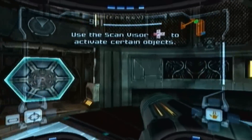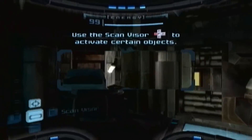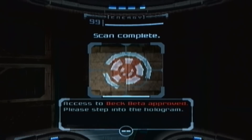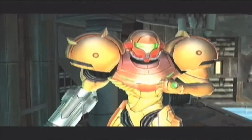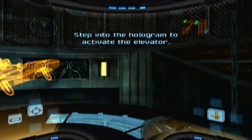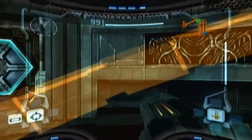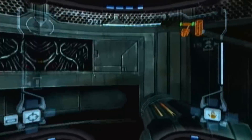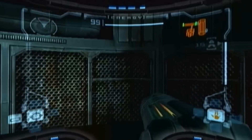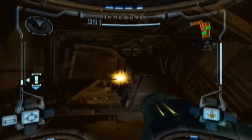Use the scan visor to... so I need to activate certain things. Duh, obviously I did that before. I'm going to scan this. Oh, so that hologram — they had to use a cutscene to show me where the hologram is, and it's like right in the center of the room. Man, this game just keeps getting better and better. I'm loving this already.